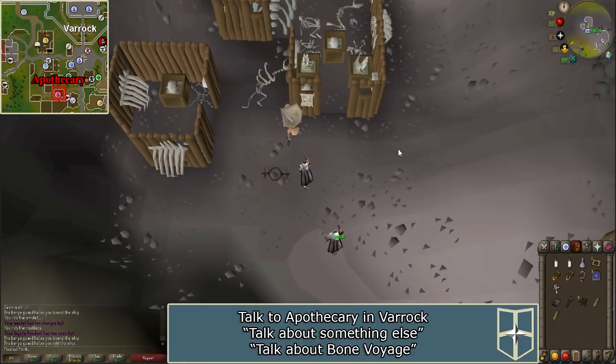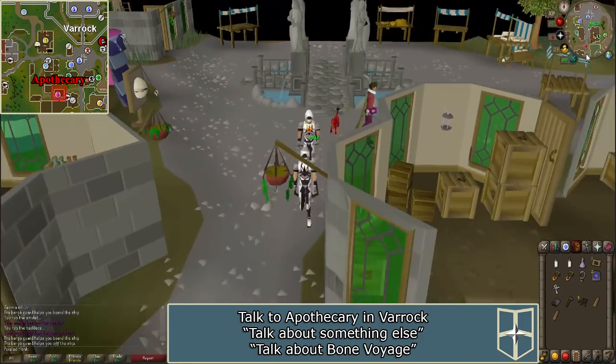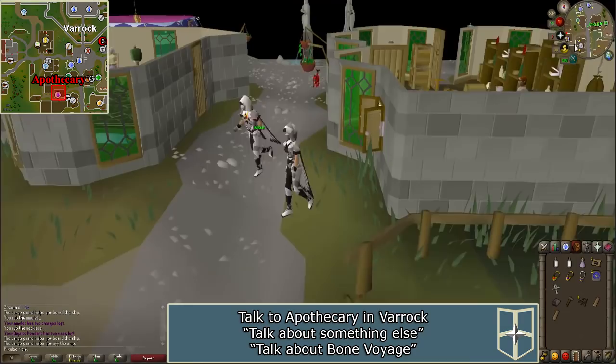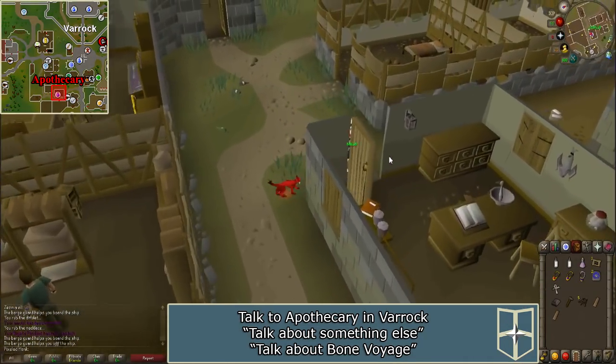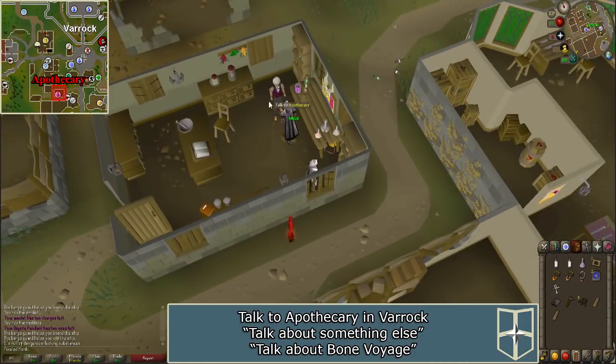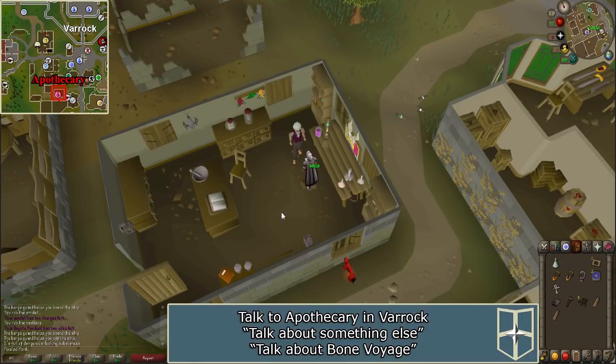Now travel to Varrock, either using a Varrock teleport tab or by walking. Once there, go to the apothecary, which is indicated by the purple potion bottle. Speak to the apothecary and say that you would like to talk about Bone Voyage. Talk to him again and he will take the vodka and the unfinished Marantel potion, and will give you a potion of sea legs.